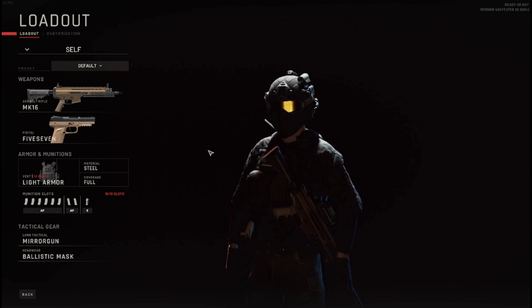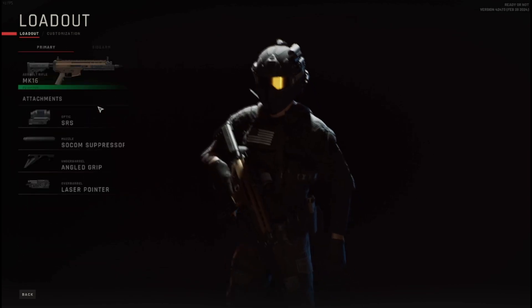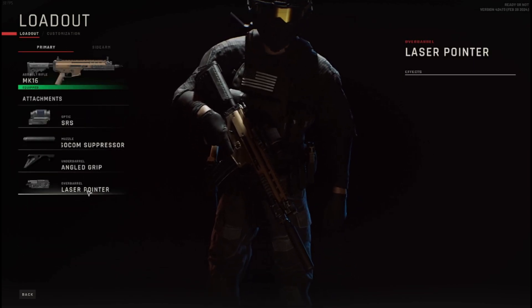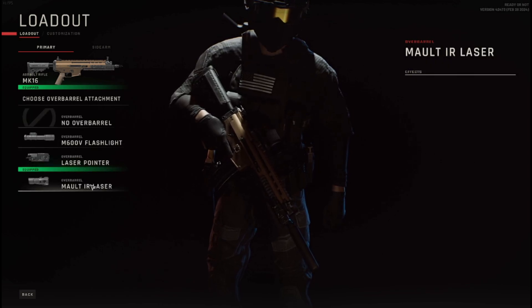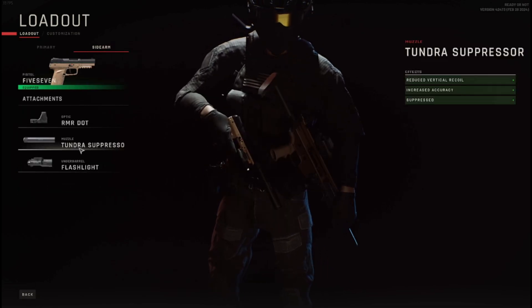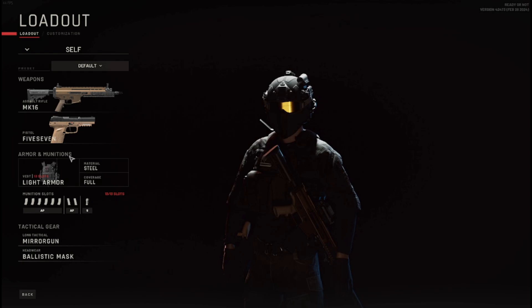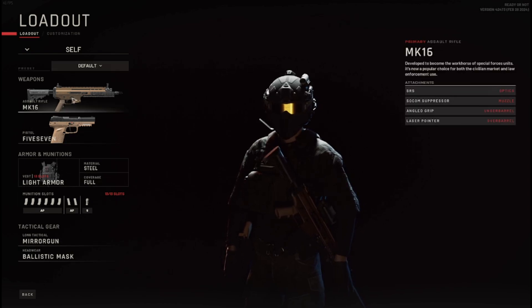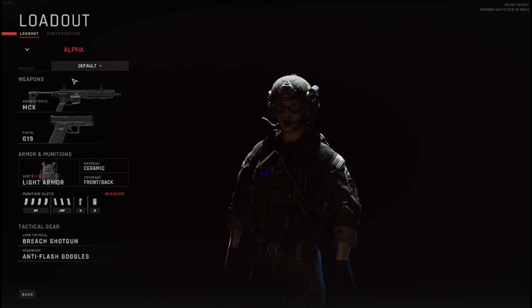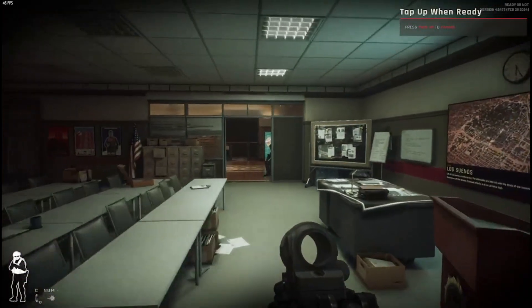I figured I'd start a new save and start recording it. This is the loadout I have so far — I have the MK16 with these attachments. My friend always says the flashlight is better, but I personally like the laser sight better on my primary. On my sidearm I'll have the flashlight. On some maps flashlights are pretty necessary, but typically I do fine with what I have. As long as they have a breach shotgun, I'm fine — breach shotgun is pretty helpful to get through doors quickly.